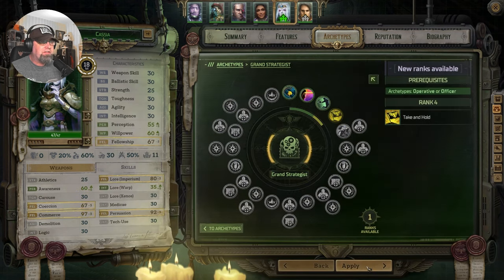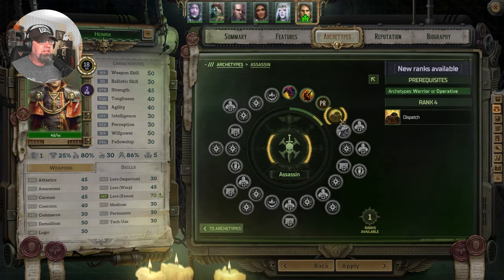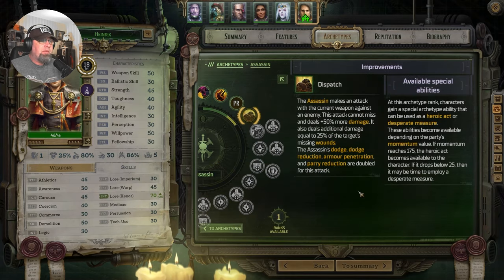Another Grand Strategist option. And Assassin: makes an attack with the current weapon against an enemy. Cannot miss, deals 50% more damage, deals additional damage equal to 25% of the character's missing wounds. So if they had 100 health initially and they've lost 40 of those, we'll do 10 more damage. It's a finisher for big boss mobs, more than anything else.